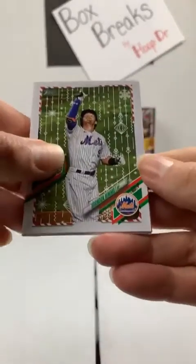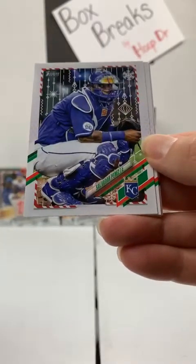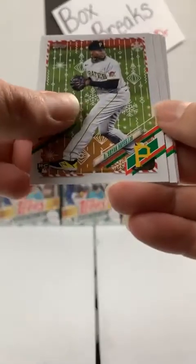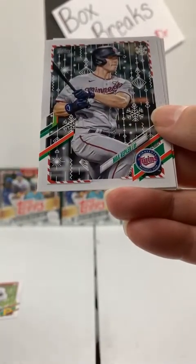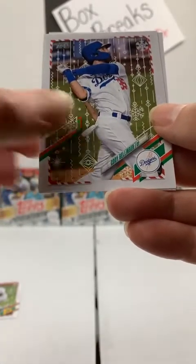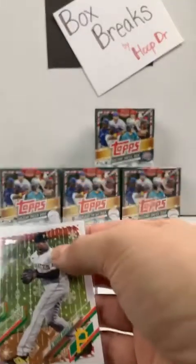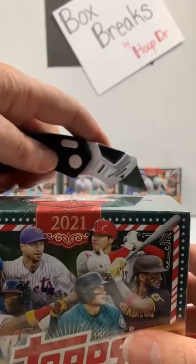Last pack of the first mega. Brandon Nimmo, Mets. Brent Rooker, Minnesota Twins rookie. Salvador Perez, Royals. William Contreras, rookie to the Braves. Kyle Hendricks, Cubs — and that is a metallic. Cabrian Hayes joins the party tonight, Pittsburgh Pirates. Marcus Stroman to the Mets. Max Kepler, Twins. Cody Bellinger, Dodgers. And a Kim rookie, San Diego Padres. So Cabrian Hayes joined Ryan Mountcastle, Dylan Carlson — some of the big names in the first box. And here we go on to box number two.